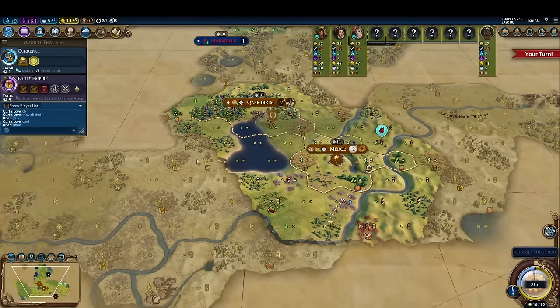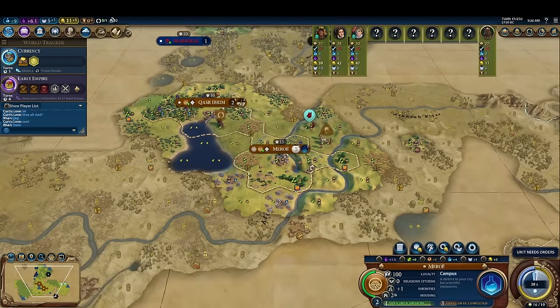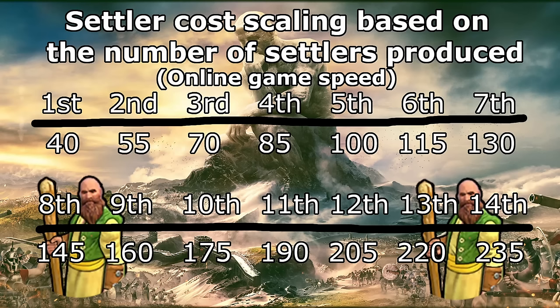Afterwards, we take a break from producing Settlers for a while, making a District, a Monument, or a Builder, depending on the specifics of our spawn. The key thing to understand about Settlers is that the cost of new Settlers scales directly with the number of them we've completed. This scales linearly, and as a result, is more harsh in the early game.